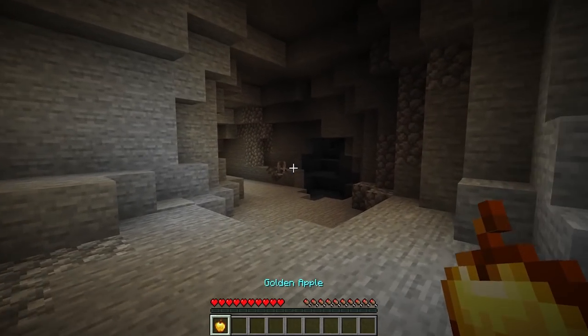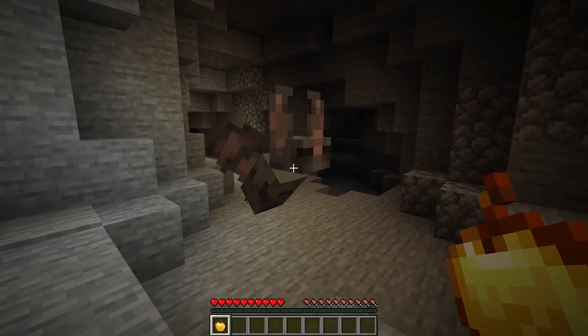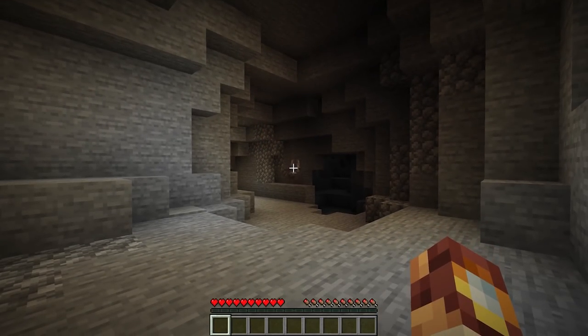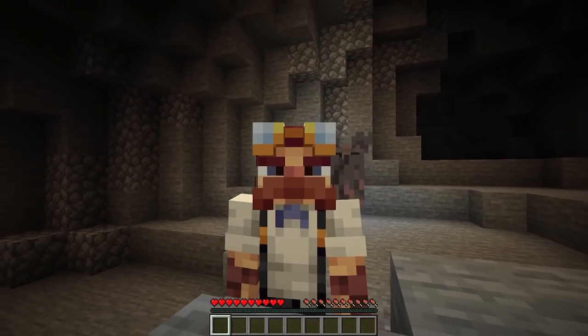So you found a golden apple spawning naturally in a cave near you. Well, it just so happens that the new and improved bat loves golden apple. So if you use that, you will be able to tame a bat, which allows you to put them on your shoulder.